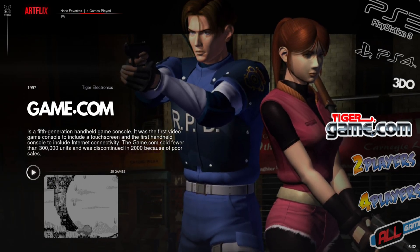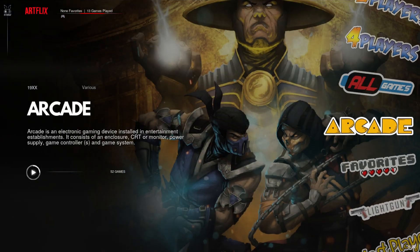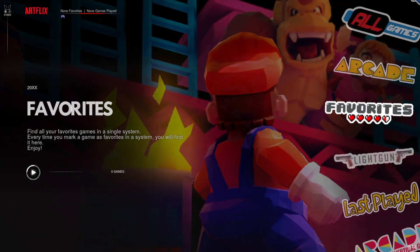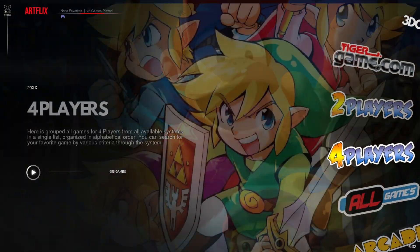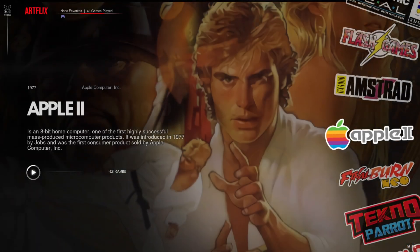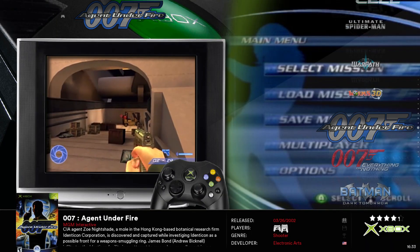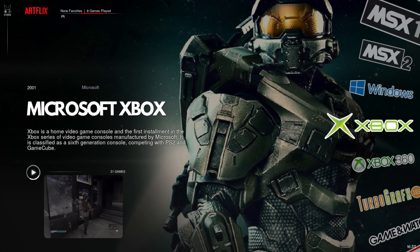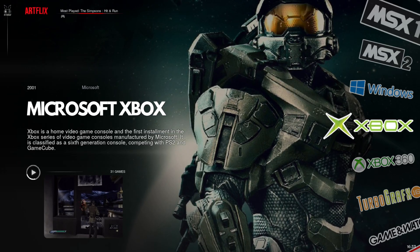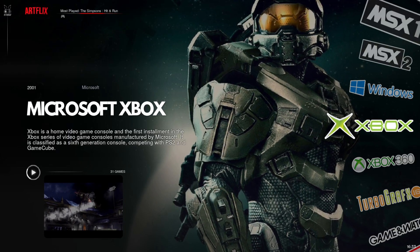The one in third place has it and the one in first place has it. I think this is also the Wheel Games icon missing, and as you can see, it has two 3DOs here — another reason it has to go into second place. It does have Technoparrot, and of course it has video. Artflix by Alec Full, or Artflix Cobalt — these are two amazing themes, and that will always go down as one of the best Batocera themes.